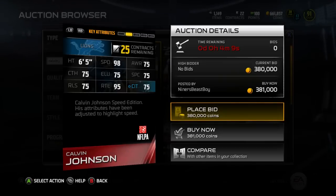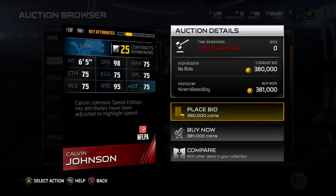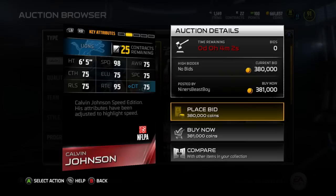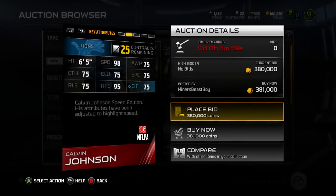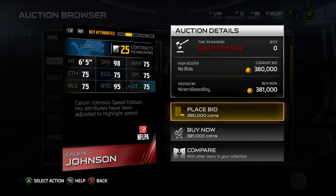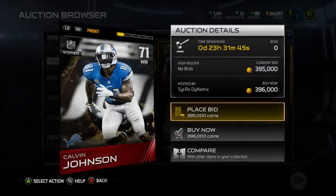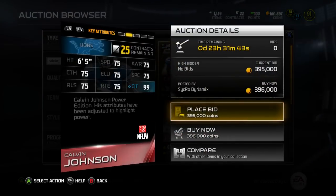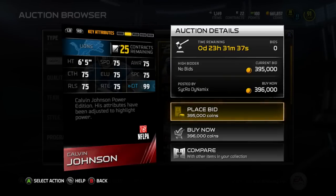So the 99 overall Calvin is going to have something like this. What I'm thinking is the Boss Calvin Johnson — the 24-hour one — is going to have 98 speed, and the 99 overall regular one will have 97 speed. Or it could be the Boss has 99 speed and the regular 99 overall has 98. Let's move on to the 71 overall power edition Calvin Johnson.